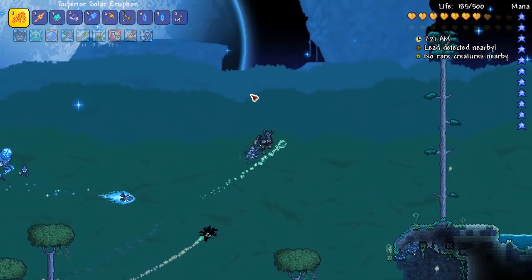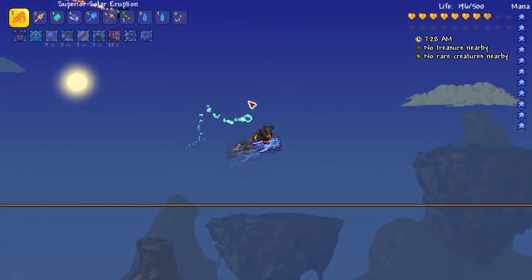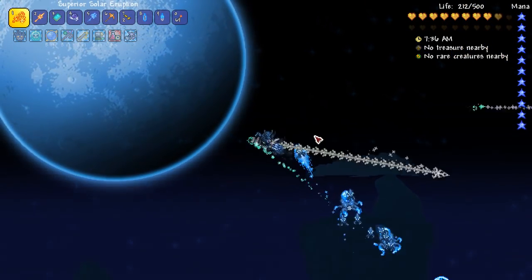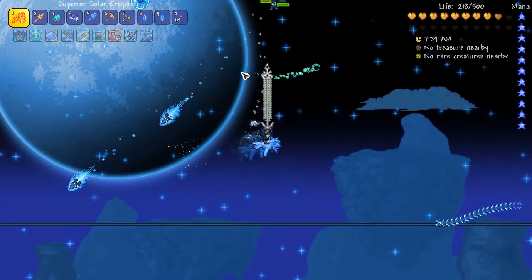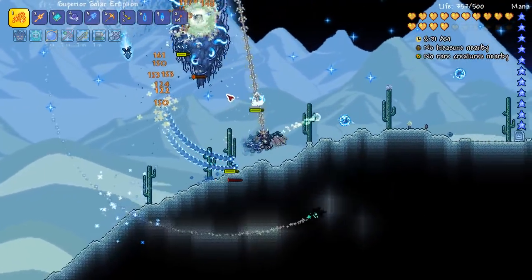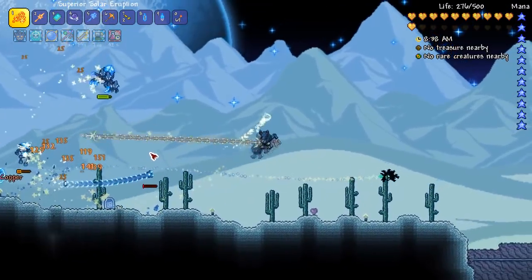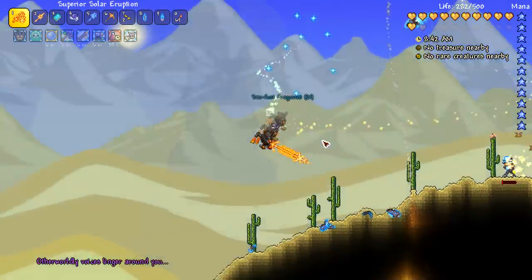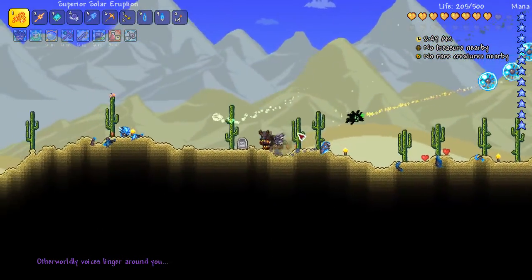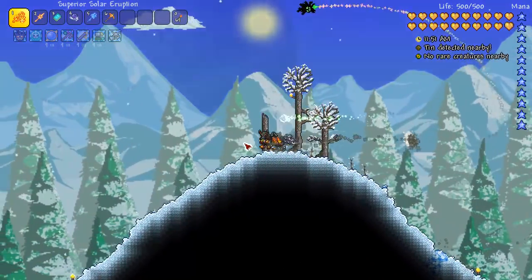We can destroy the pillar, but I actually have to run away — the Flow Invaders are the most annoying enemy in the game. There's a double Flow Invader — kill it, kill it. Then I have to wait a bit to regenerate my health and hopefully destroy the pillar. So many enemies, but it's somehow working. Heal up just to make sure you don't die at the end. These Stardust enemies steal so much damage — that's the most dangerous thing. You don't have a lot of enemies, but every single enemy is a threat, and that's a problem.